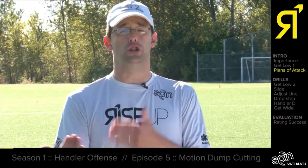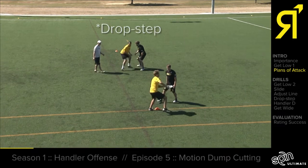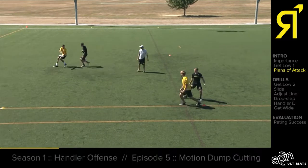Inevitably every handler will get too close at some point in the game. When that happens we'll use a drop step footwork to get back behind our attack point so we can re-establish and choose the line that we want.